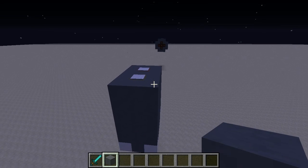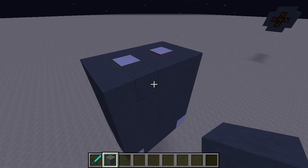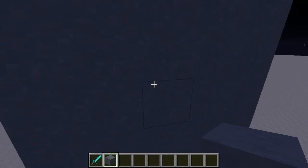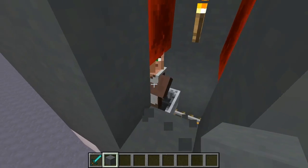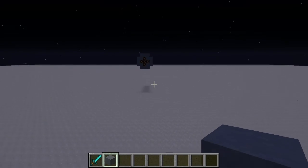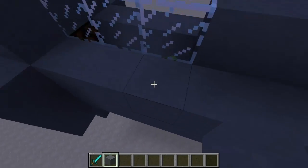And you might be wondering how this works, so I'll give you a bit of a clue here. If we go to sound and turn hostile creatures and friendly creatures on, we can hear that — so we've got a villager here, and you've probably guessed already.